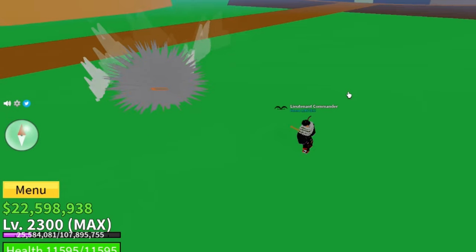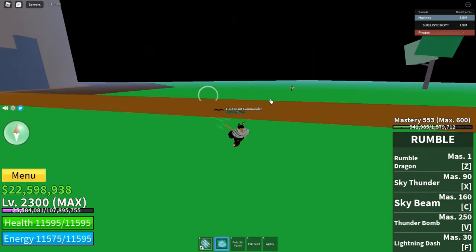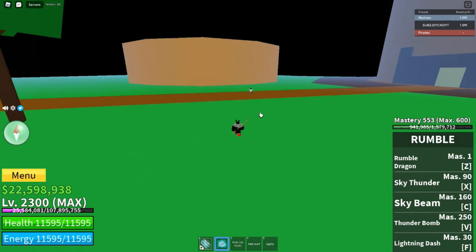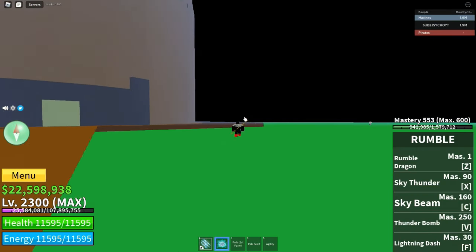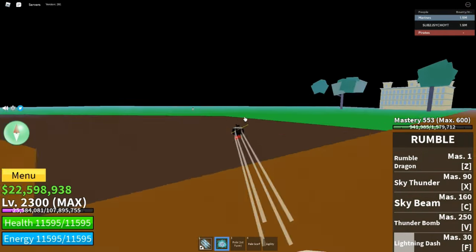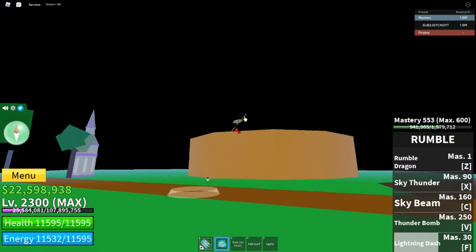So 2700 — now we're gonna move on to the Lightning Dash. This is actually a better way to get around the island, but it doesn't do too much because you can only use it once. It's nice though, it's all right.